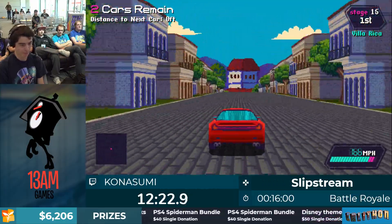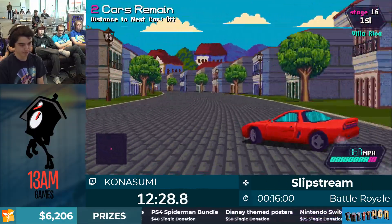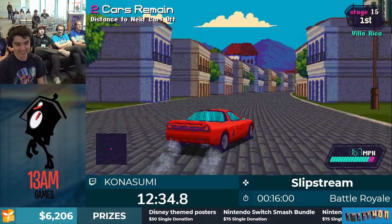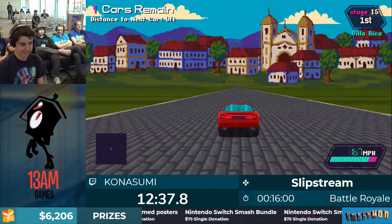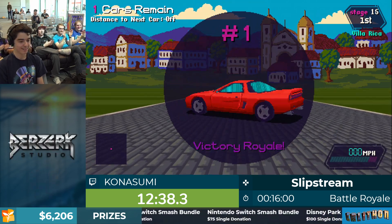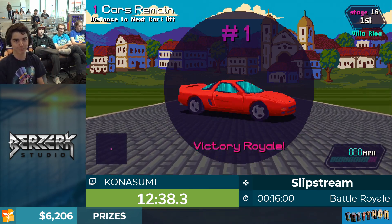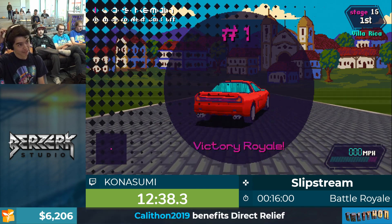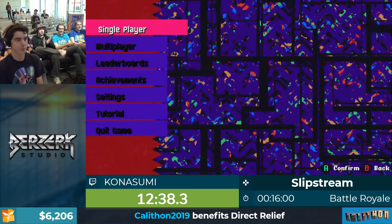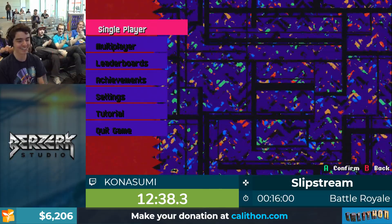Definitely check out this game - it's available in the Humble Monthly they've got going on right now. We got a $10 donation from Gordon Pike that says shout-outs to the hat on Kona's shirt. Victory Royale! That's the number one Victory Royale, the first ever in a speedrunning marathon. I think that's actually a new world record for this category - Calvin has a 12:42, so that's a world record by a few seconds. That's a double Victory Royale!